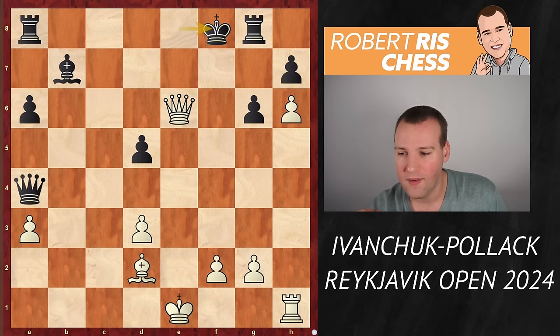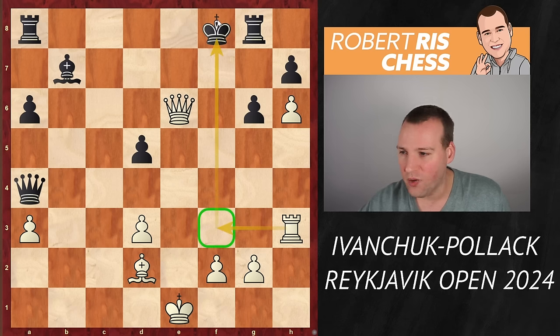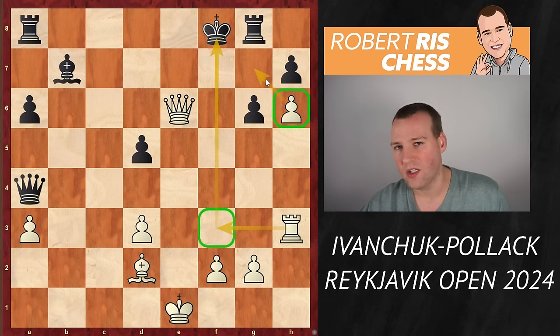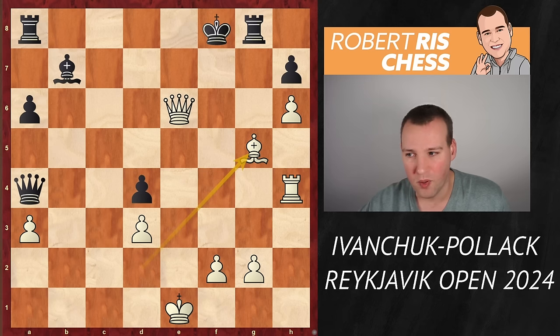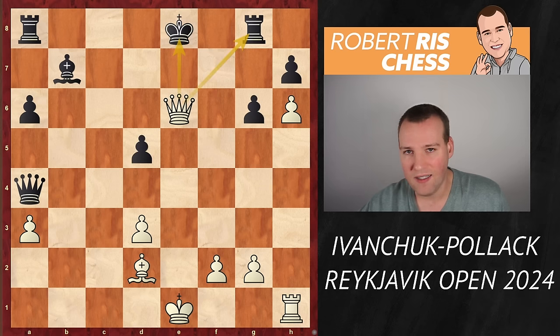Much better is Rh3 — this rook lift is what I had been announcing earlier, with the threat of Rf3+ checkmate. And you see that this pawn on h6 also covers the g7 square, so it's a really important attacking weapon. If black plays d4 to cover the f3 square, the fourth rank has been closed and the queen is no longer defending there, so the rook comes to h4 threatening checkmate on f4. After g5, attacking the rook and covering f4, you just eliminate that annoying pawn — Bishop takes g5, and if you take, it's Rf4 checkmate. Fantastic line.